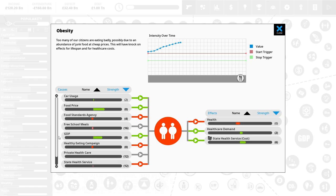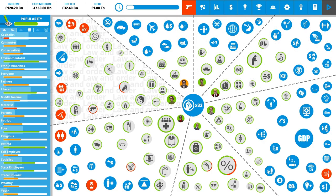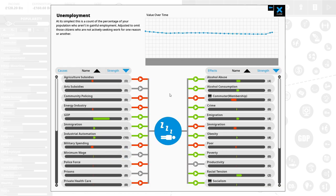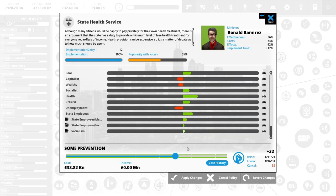Obesity is dropping but it's very difficult to get rid of. Street gangs — we definitely dropped it but it's kind of evened out again. Unemployment is going up — if we could fix that somehow. We could increase the state health service which would decrease unemployment — that might have a double effect. Actually, going full in — a 25% rise in our public health service — that costs 16 billion though. How are we ever going to make that back?